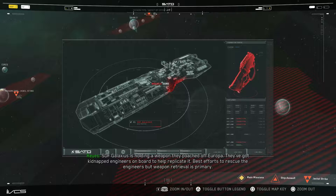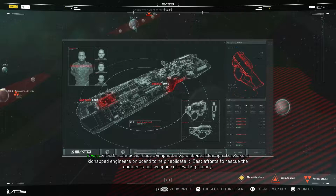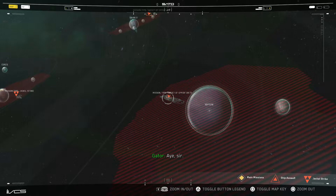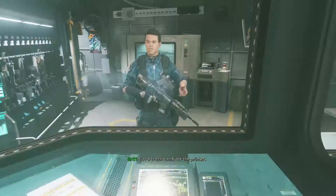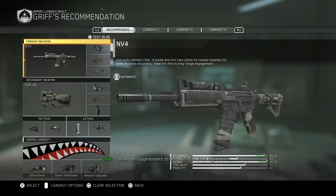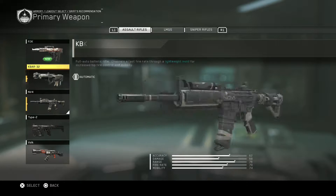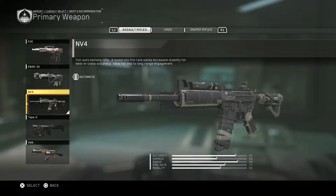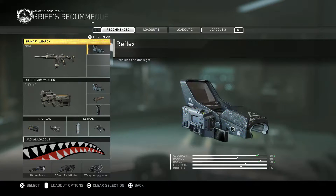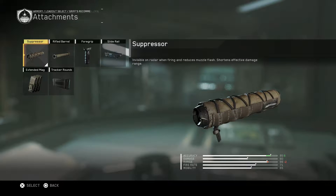Black side on Europa — they've got kidnapped engineers on board to help replicate it. Best efforts to rescue the engineers but weapon retrieval is primary. So obviously the side quests will remove the most wanted people and we're going to get another gun here. Let's stick with the NV4. It was kind of good in multiplayer — decent on multiplayer. I always love suppressors. Don't ask me why, I just love them.